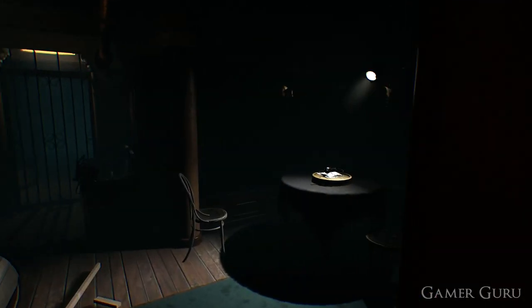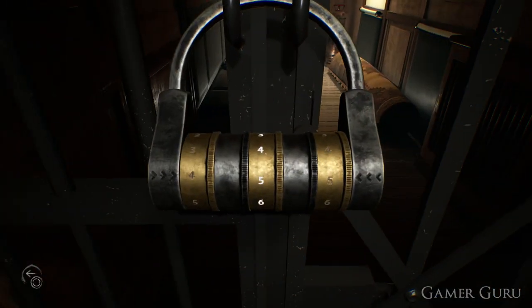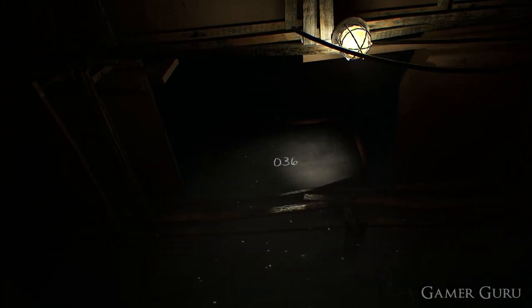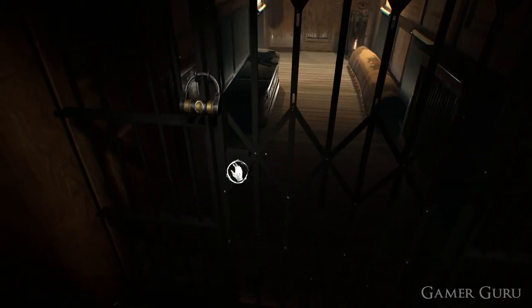The first puzzle we'll need to solve in this game is a lockpad that is preventing us from opening one of the gates. While standing directly in front of the gate we want to look up, and we'll notice there's a big hole in the ceiling. Looking through this, we'll be able to see the numbers we need to insert into the lockpad to unlock the gate.